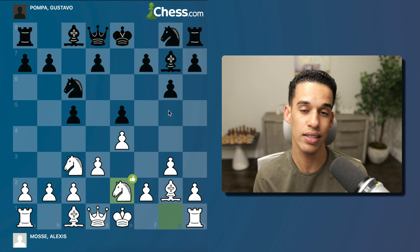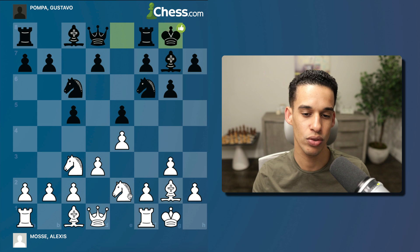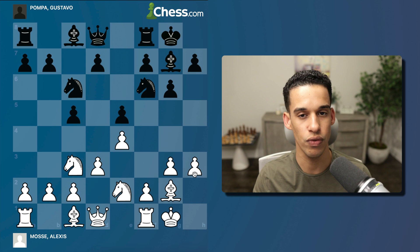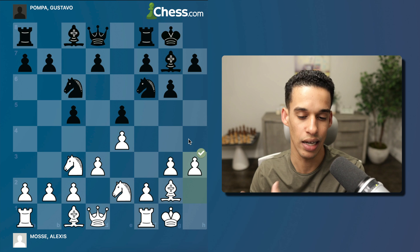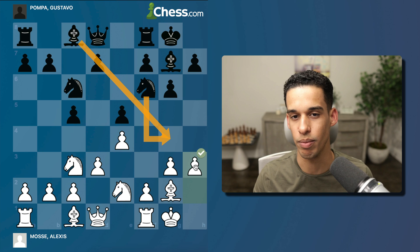Bishop g2, d3, then knight to e2. A cool thing about these systems is that move order doesn't matter much — whether you play d3 first or knight e2 first, it's fine. Knight f6, castle, castle, and now he played f4 right away. When training, I always recommend playing h3 first as a prophylactic move, but notice the engine also suggests f4. The idea behind h3 is to prevent the knight jumping to g4 via the bishop.